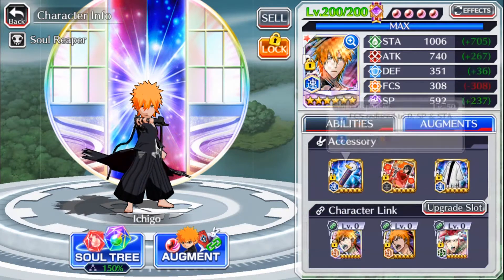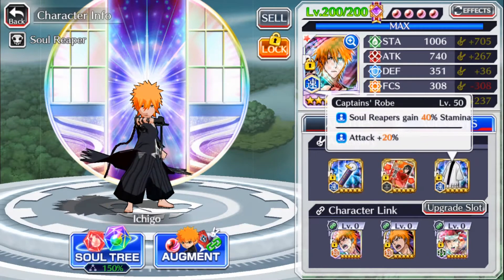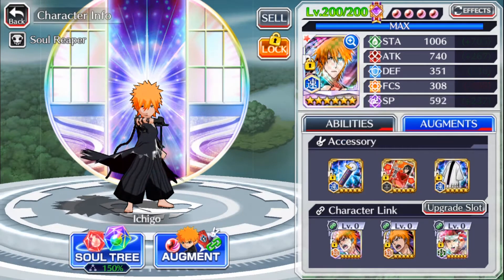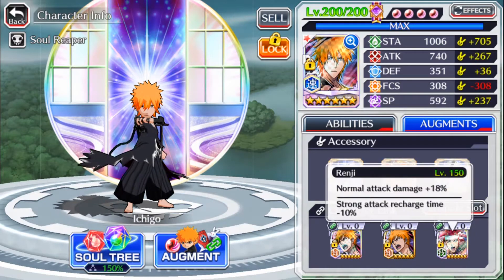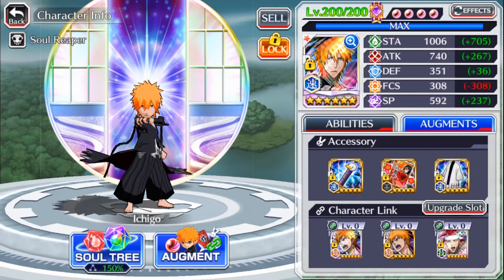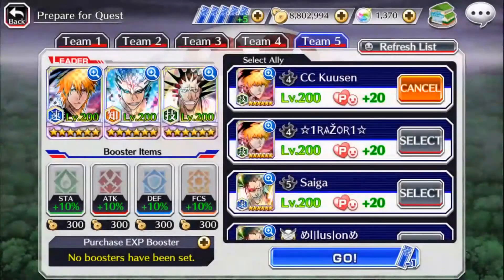So take a look at his hybrid build. We've got the Yuki with 6% attack, a 2017 use card with 10% SP, and the captain's driver with 20% attack. So all up we're getting 36% attack and 40% SP, which is really nice, a really nice balance. Six star and five star Frenzy Ichigo, and Frenzy Renji which has 18% normal attack damage and minus 10% recharge time. So as hybrid as he can get. Let's see how fast he can do this.